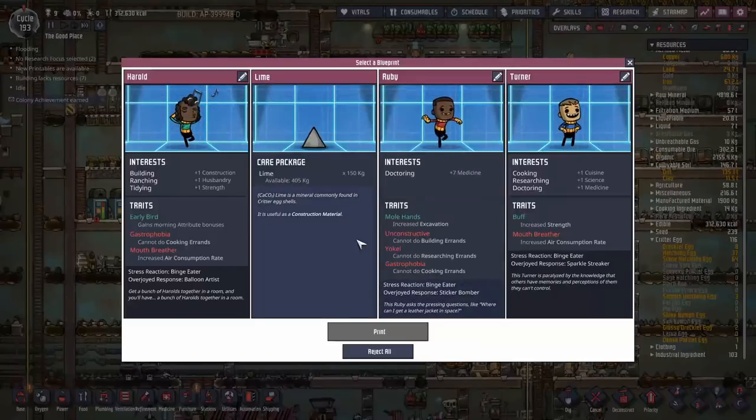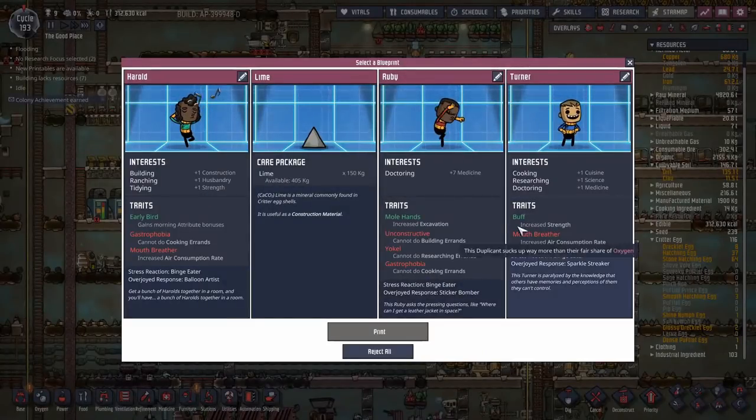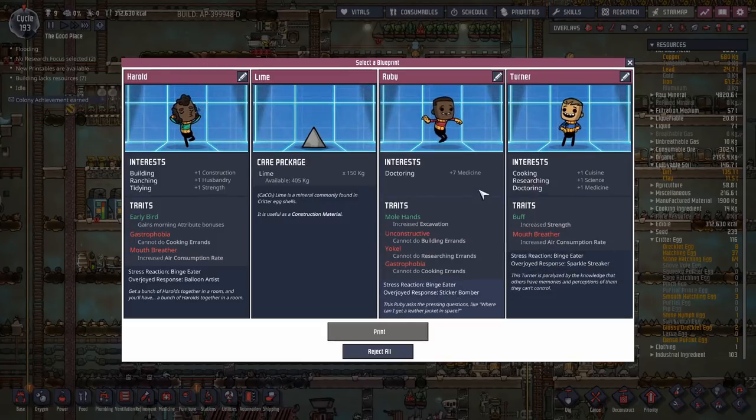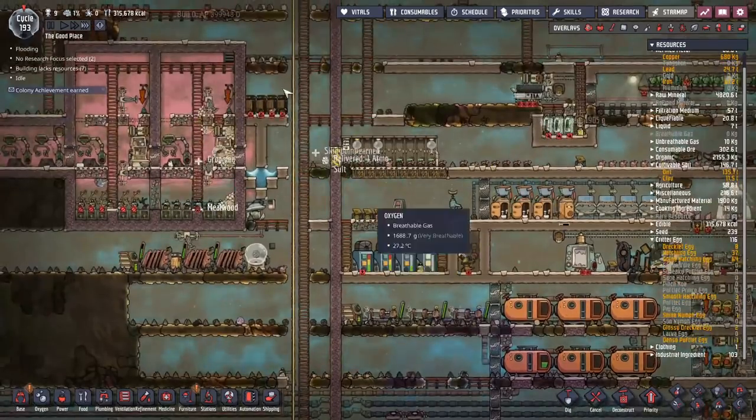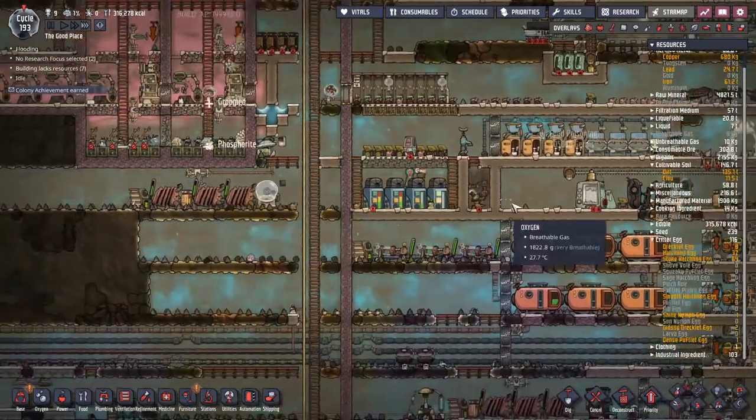More dupes: mouth breather? No. Mouth breather? No. Unconstructive yokel and also a doctor? Double, triple no. Care package of lime? Thank you — we shall totally get into making an awful lot more steel, once we get our hands on some plastic.